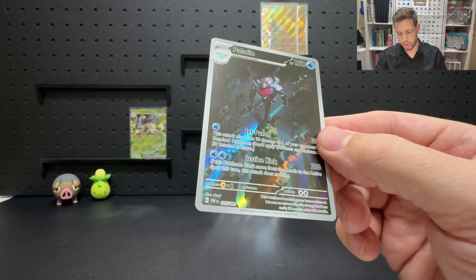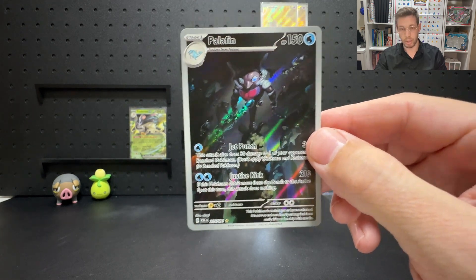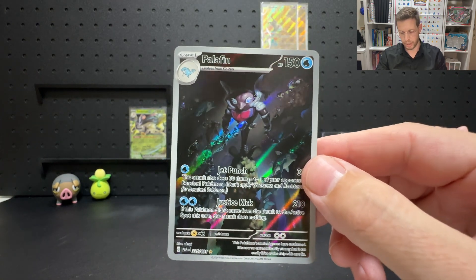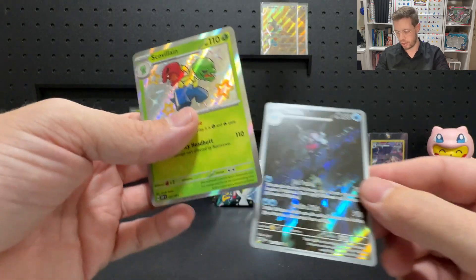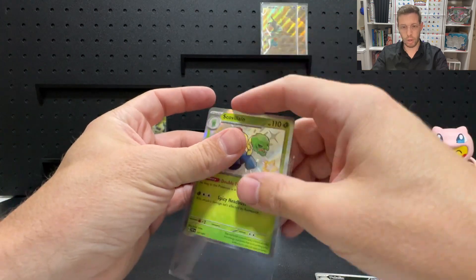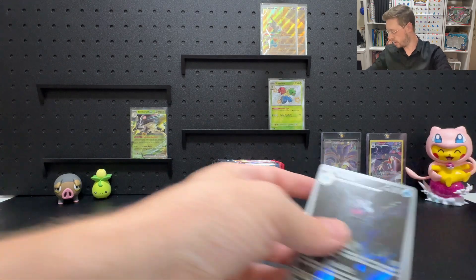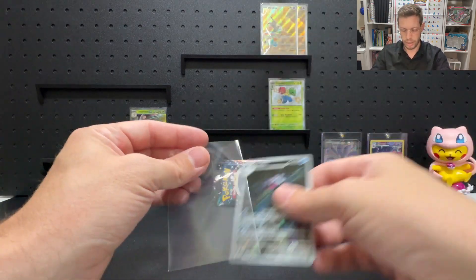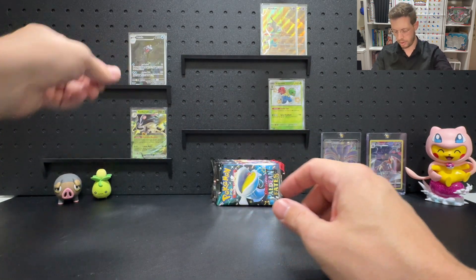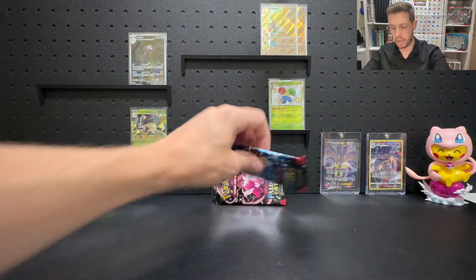I love this Palafin — that artwork is stunning, I just love it. It's so dark and mysterious. It's like Batman just perched up on top of the building keeping an eye over Gotham — that's what Palafin looks like in this, especially the shiny form because it's all black. That is a sick shiny, that is a sick card. It's unfortunate that they've only got three illustration rares in the whole set, because the ones they've put out this set are actually amazing.